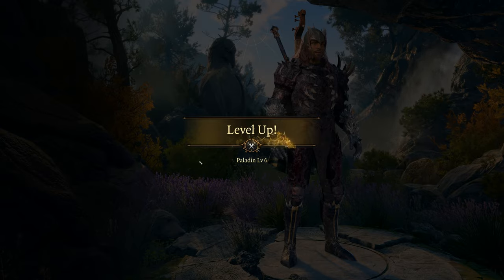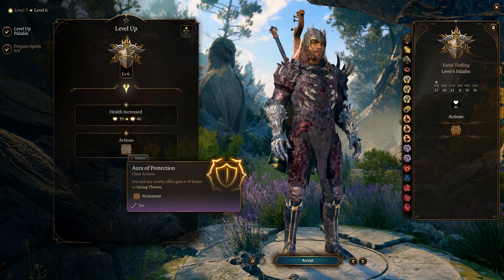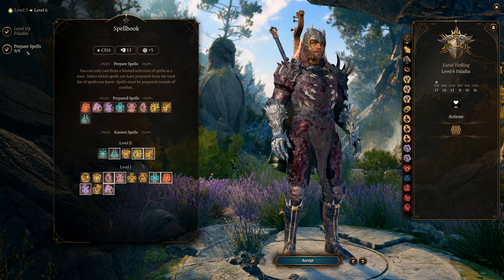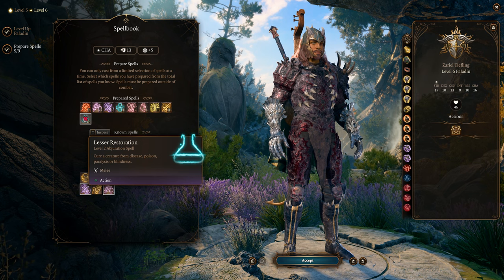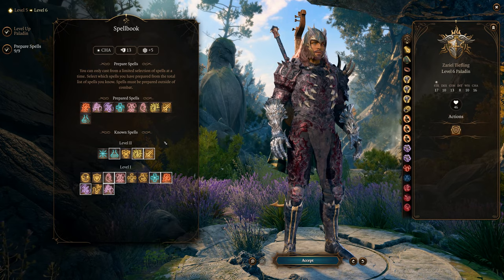At level 6 we're halfway through the cap. We get Aura of Protection — nearby allies gain a bonus to saving throws based on your Charisma modifier. Good to have. We can also keep Lesser Restoration prepared.